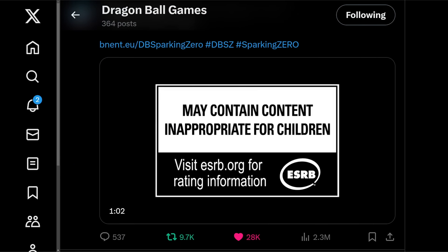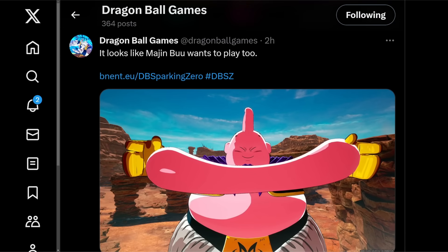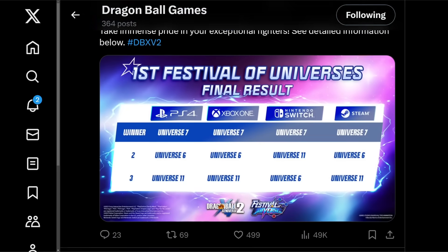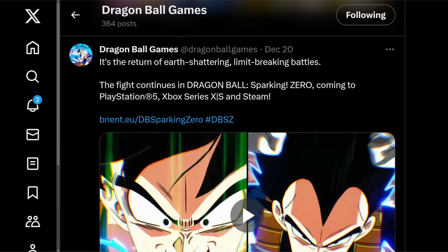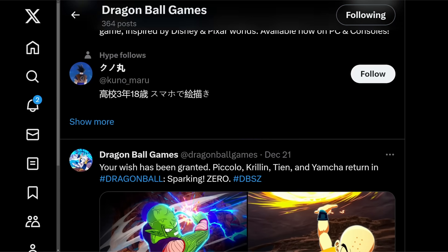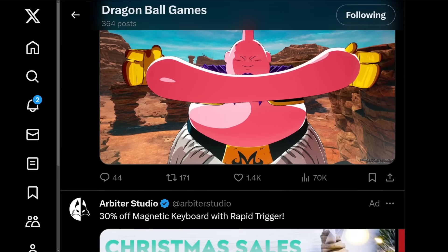It seems like we're getting information every single week. We even have a brand new HD screenshot of Majin Buu — I haven't seen that one just yet. Down here we've got the Goku ones, different cast characters: Piccolo, Krillin, Yamcha, Tien, as well as the V-Jump scan itself. The promotion is going crazy and I definitely appreciate that. Stay tuned to the channel for everything Dragon Ball Sparking Zero related and make sure to drop a like on the video.